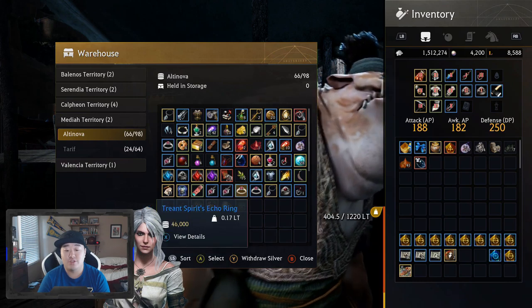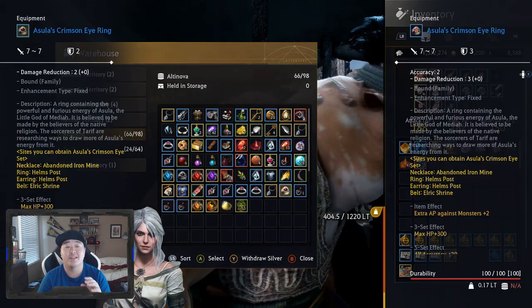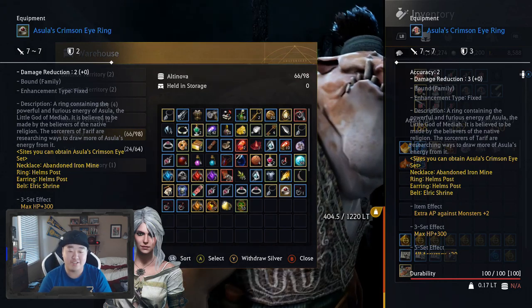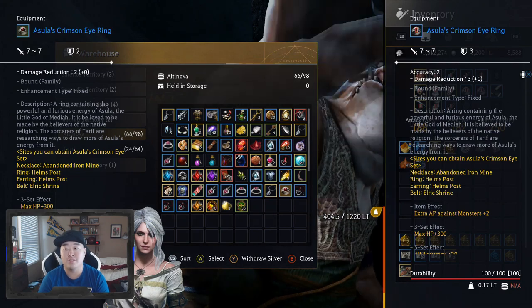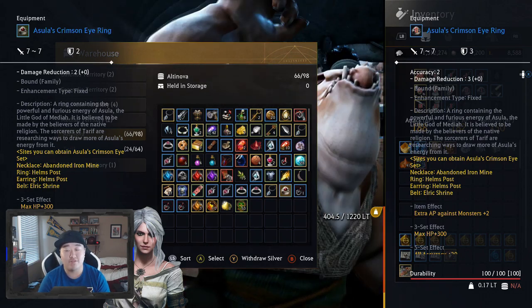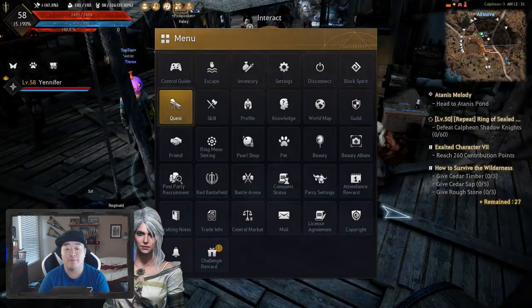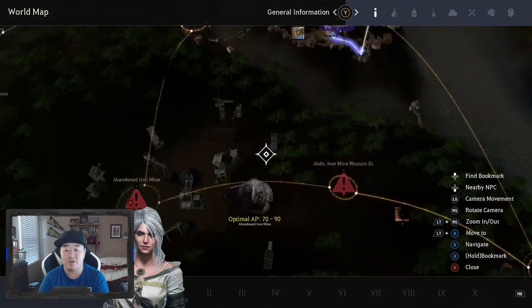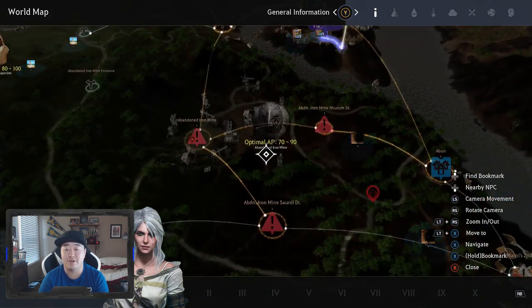After that, you're going to want to get the Asula set. This is the most important thing in the game at this point — especially on PlayStation. You can skip the Treants if you want, but Asula's is by far the most important thing in this game right now. The Asula's Crimson Eye Ring base is 7 attack and 2 defense. To get these — and they're important enough to show on the map — the Abandoned Iron Mine is where you get the necklace. It's one of my favorite farm spots in the entire game.